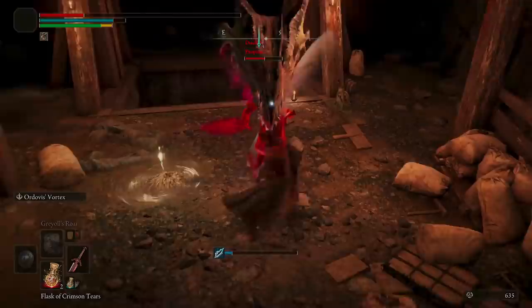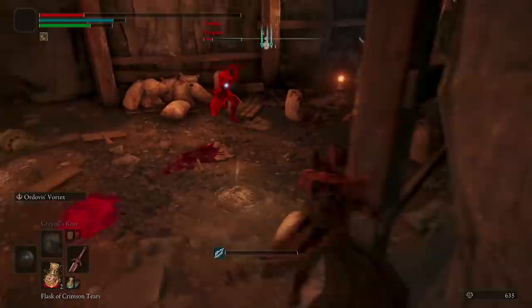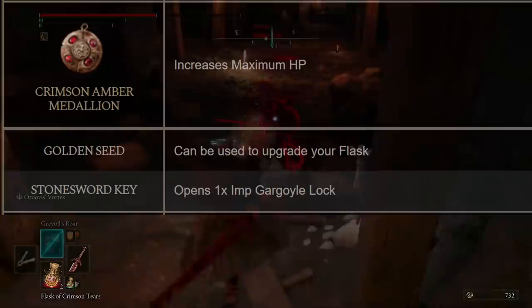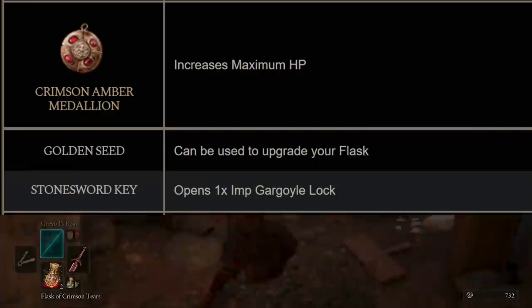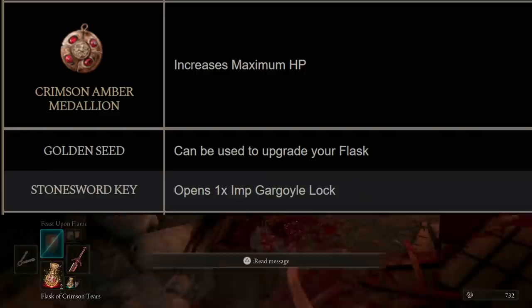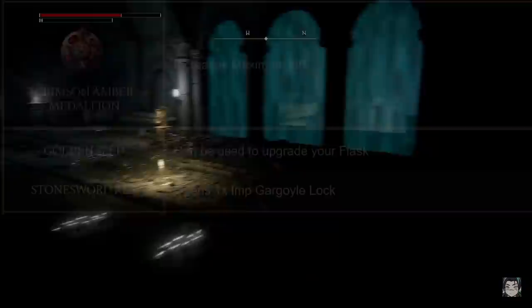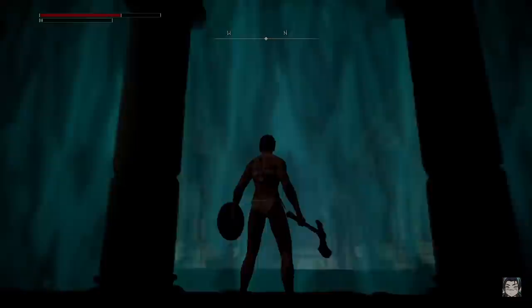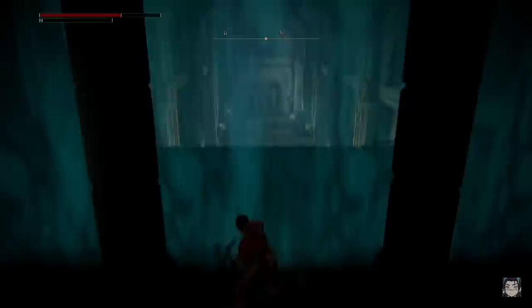Anyway, those are my build suggestions before release. Even if we won't know all gear or spell requirements, these builds will still be most optimal, and worst case there's respec. As far as starting gifts during character creation, you want to pick the Golden Seed, the stone keys, or the HP talisman. I'm personally going for the stone keys, but I'd suggest not going to that locked area right away — come back with a plus two or three weapon first, as the area unlocked within the tutorial is pretty hard, like under-leveled hard. Come back later to be efficient.